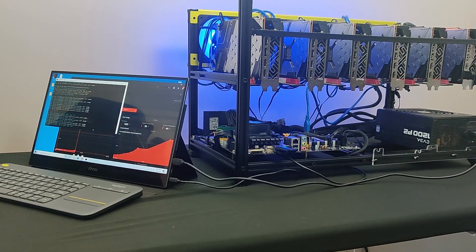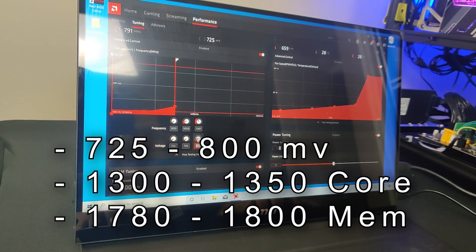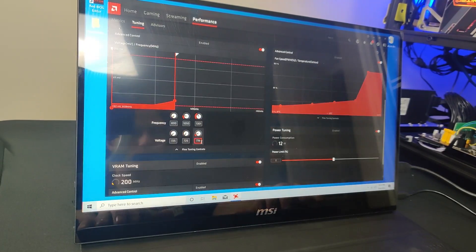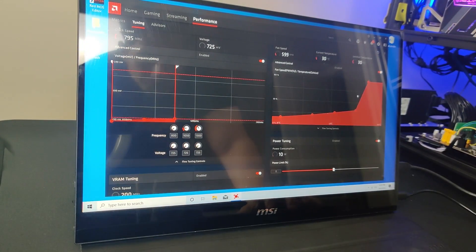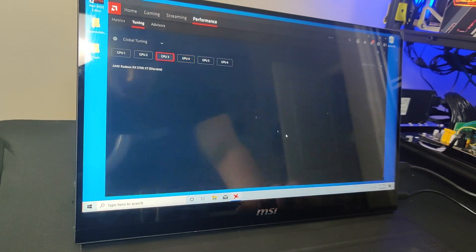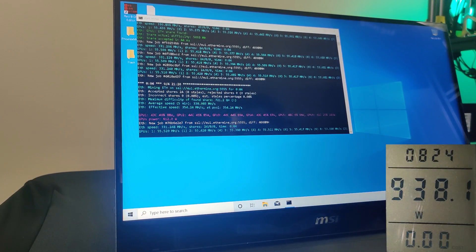We had to troubleshoot the mining rig for a while to find stable overclock settings. We finally got almost all GPUs stable at around 725 to 800 millivolts, 1780 to 1800 MHz memory frequency, and 1300 MHz core clock. However, one of the GPUs refuses to accept the overclocks — it shows 725 millivolts like the others but keeps consuming around 1150 millivolts, so we will need to troubleshoot that one further.